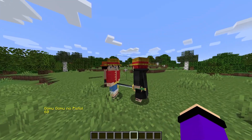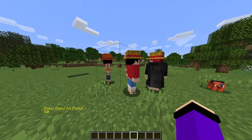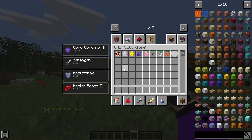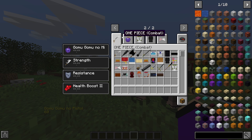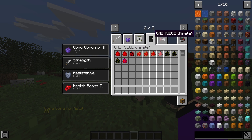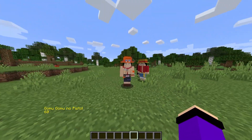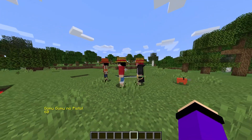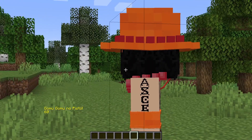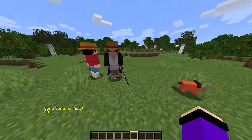The Minecraft One Piece mod for 1.16.5 is already installed and working. You can see we have Ace, Luffy, and Shanks inside Minecraft. There's much more beyond just the characters — we have weapons, combat items, uniforms, and mobs. Inside the items, there's a treasure chest, food for powering up, and you can wear uniforms like Ace, Luffy, and Shanks — including Shanks carrying a sword.